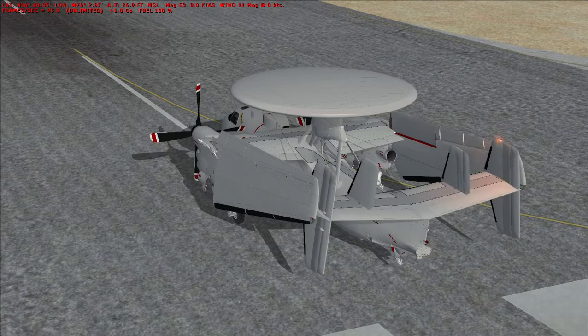The D model is the most recent addition to the Hawkeye family, featuring an entirely new avionics suite including radar, satellite communications, improved engines, a glass cockpit with multi-function displays, and the addition of in-flight refueling capability.